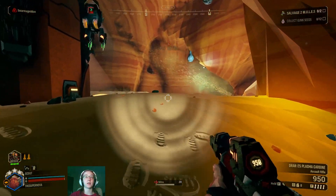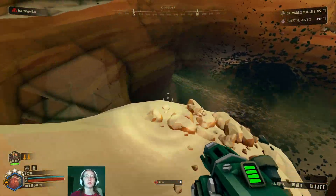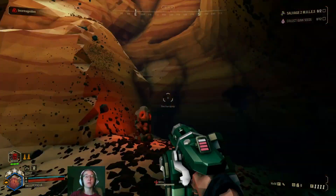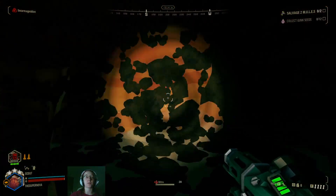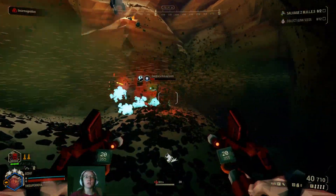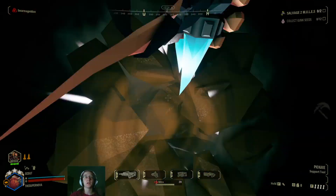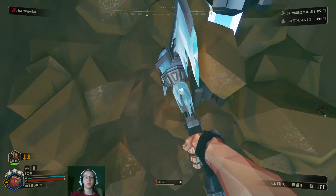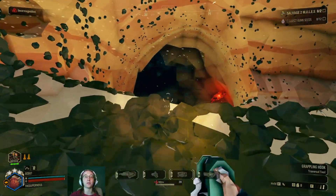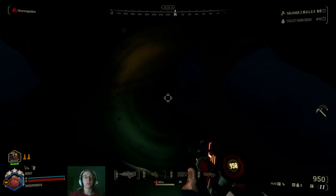Alright Bosco, we've got the Nitra. Let us continue and look for those mini mules. Anything with Cryo is really going to help with this one. So if you're a fan of Cryo Minelets on the Zhukovs, or if you're playing Driller and you're a fan of the Cryo Cannon, those two things will also help you. Because when you freeze the Swarmers, they instantly die — so that's really helpful.